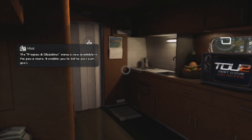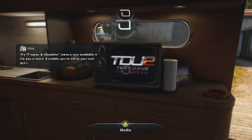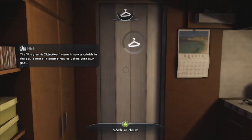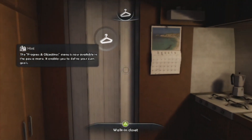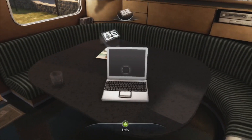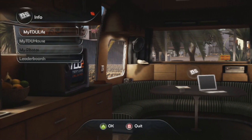In the TDU media, you can consult the weather, access the news, and learn about new downloadable content for Test Drive. This store gives you access to the dressing room. Here you can access all of your information. You can edit your MyTDU life profile and modify your furniture with MyTDU house. You can also consult your photo album.